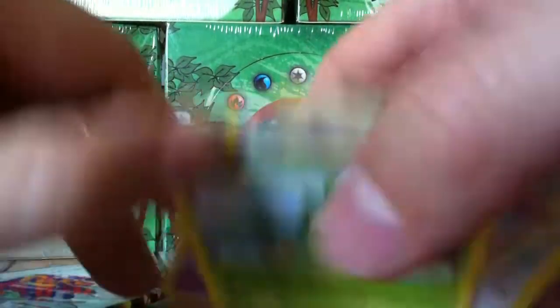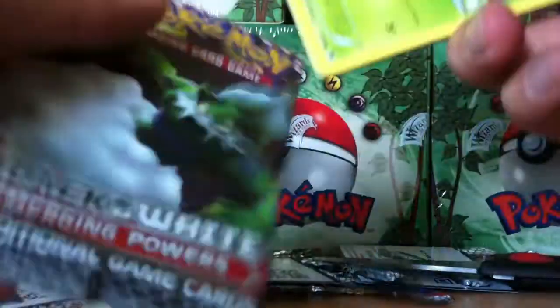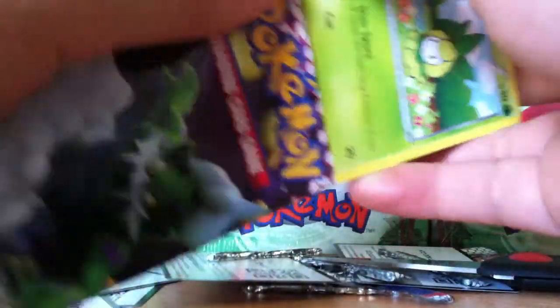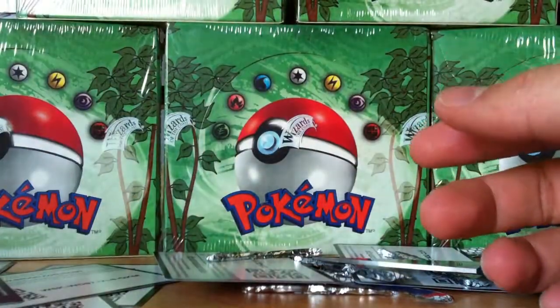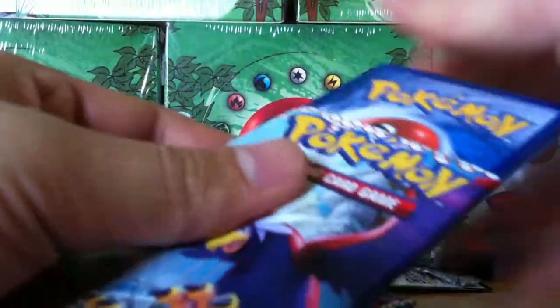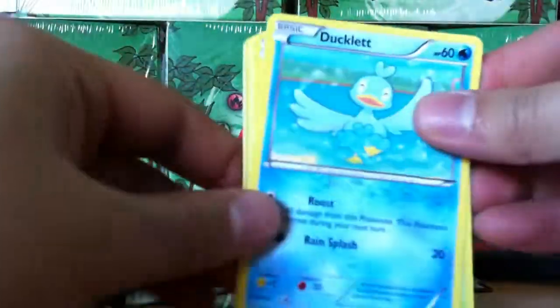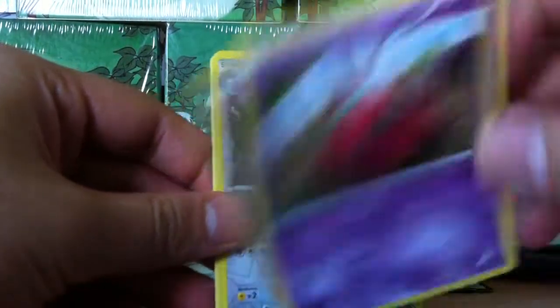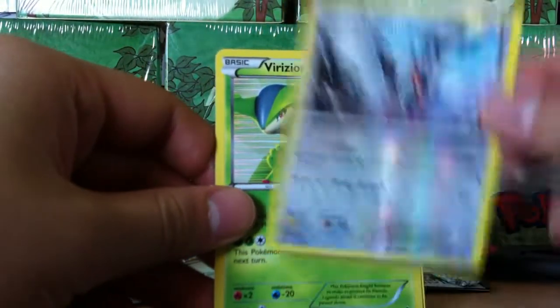I don't know the big point of Gotharita — Gotha-whatever, the full evolution one. I believe it's kind of like a trainer lock but it has to be active. Why not use Vileplume instead? Maybe it's to counter Vileplume because I think Vileplume's weakness is psychic. So if anyone's using Vileplume trainer lock, you can use Gotharita or something.